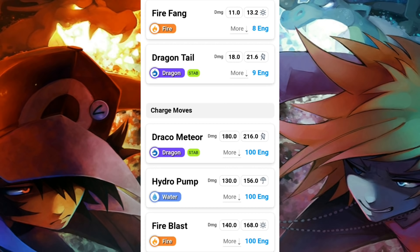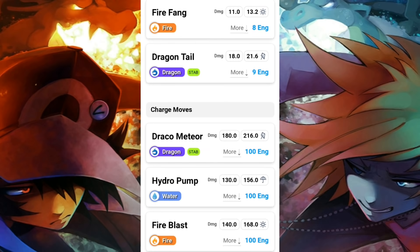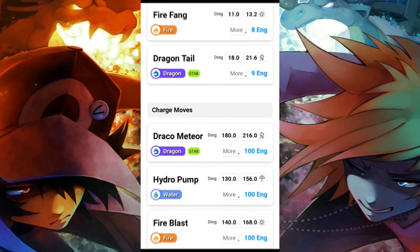Salamence's charge moves are draco meteor, hydro pump, and fire blast — a Pokemon with both a water move and a fire move together is great coverage. Personally, I'd go with draco meteor and fire blast. Draco meteor is super effective against dragon types, and fire blast covers steel types, which dragon moves aren't effective against. If you go hydro pump and fire blast and they pull out a dragon type, water and fire are not very effective against other dragons. Salamence's move pool is looking quite nice for a variety of different matchups.